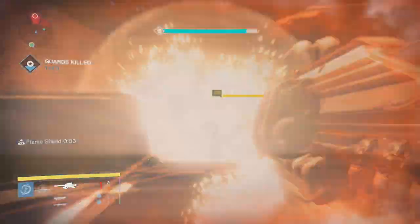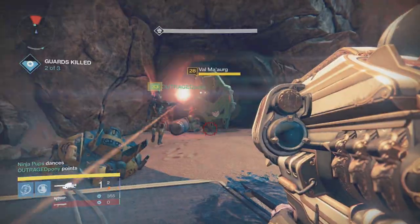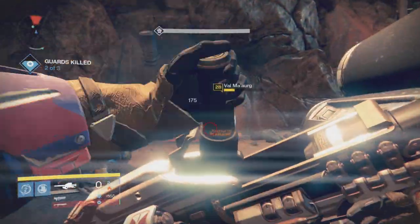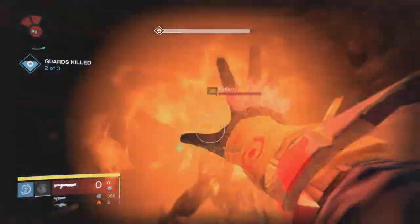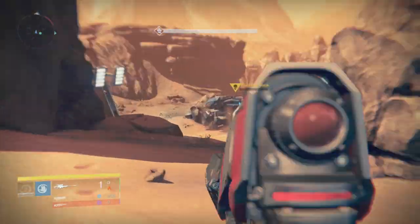Once the Major is down and you have killed most of the other enemies, a Cabal ship will deliver the second Cabal Major. Eliminate him and his allies and the third Major should spawn out of the cave of darkness. After you have killed the three Cabal Majors, the Cabal Officer will drop in a Goliath tank. This is the easiest mini boss of all time.